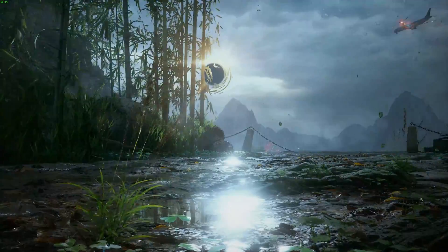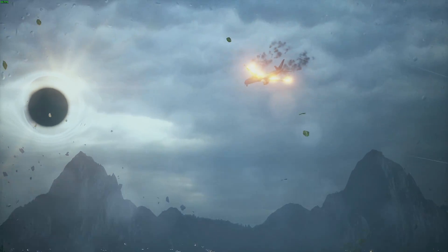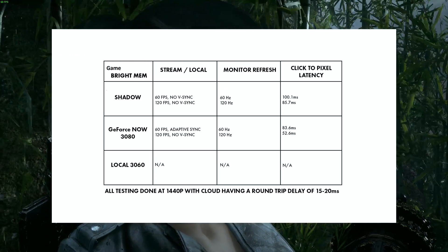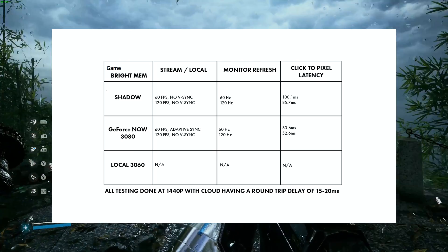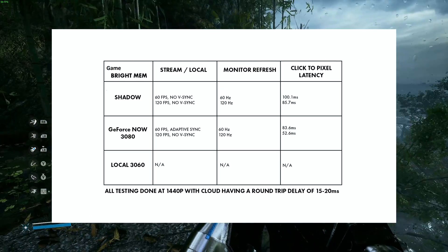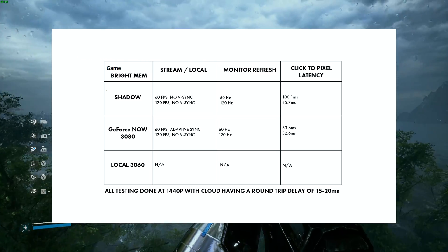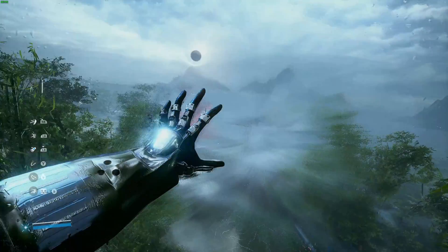Next up we have Bright Memory Infinite, a game that's a lot of fun, if albeit very short. It's a great game to test latency, though it's also not optimized to have the greatest input latency. On Shadow, we had 100.1 milliseconds at 60 FPS, which was pretty high. At 120 FPS we had 85.7 milliseconds, which was more playable, much like GFN's 83.6 milliseconds at their 60 FPS. But GFN's 120 FPS got me down to 52.6 milliseconds on average, and was a much better experience when playing through Bright Memory Infinite.